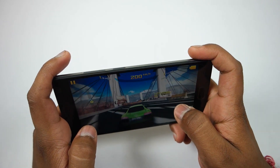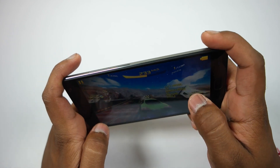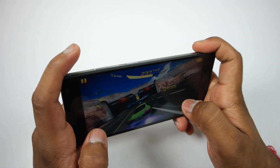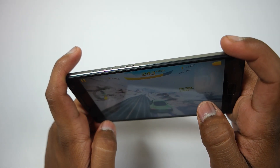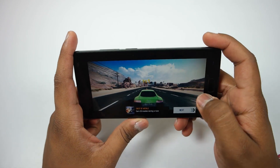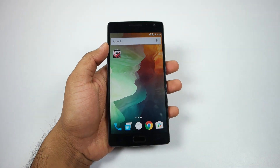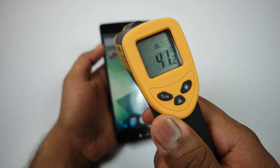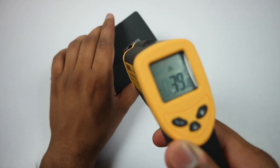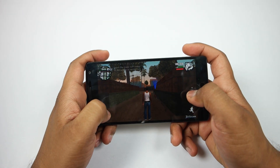I can feel some warmness on the metal bezel around the phone. Although the back and front portions are not getting warm, I can feel minor warmness on the metal bezel — that is to be noted. I played Asphalt 8 for about 2 to 3 minutes. Checking the temperature now, you can see it is around 41 degrees, which is quite normal and below 45 degrees, but in just 3 to 4 minutes the temperature has risen to 41 degrees.